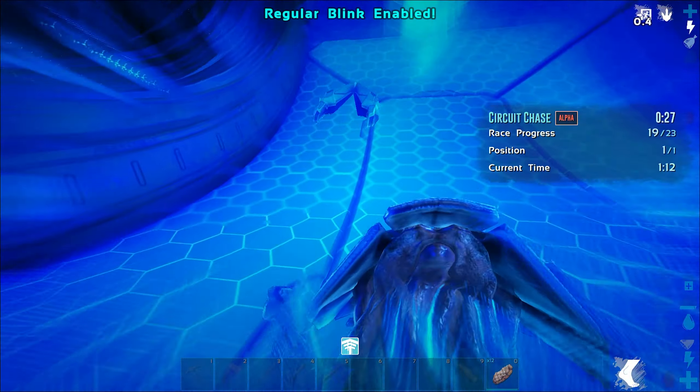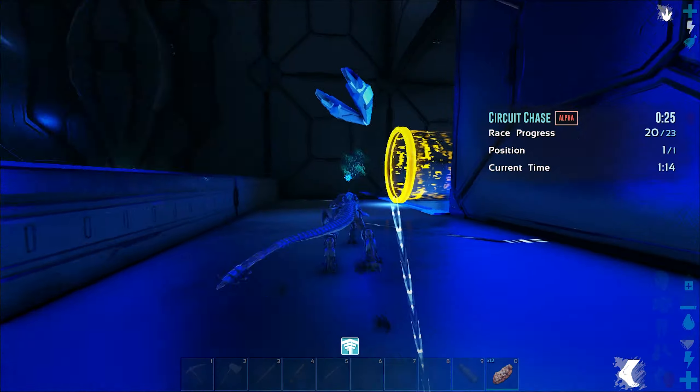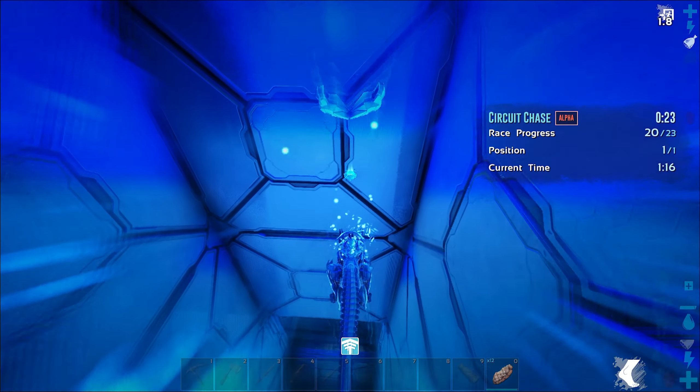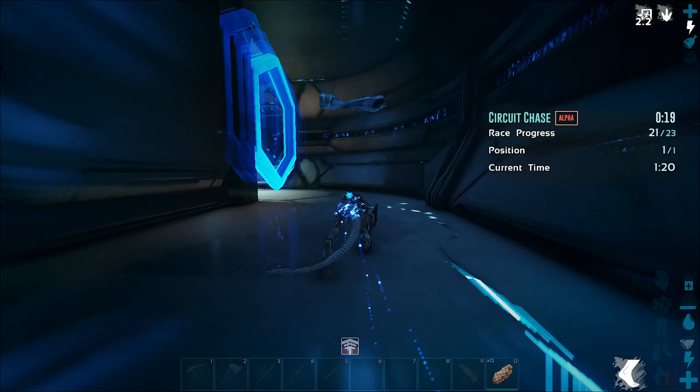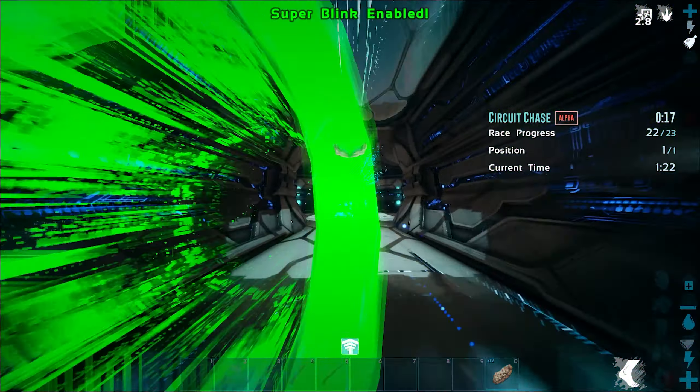Just keep it nice. This spot, same with all the other blinks — look up when you want to blink. Right here, make sure you're looking up a little ways to get the extra distance, and that's basically it. First place.